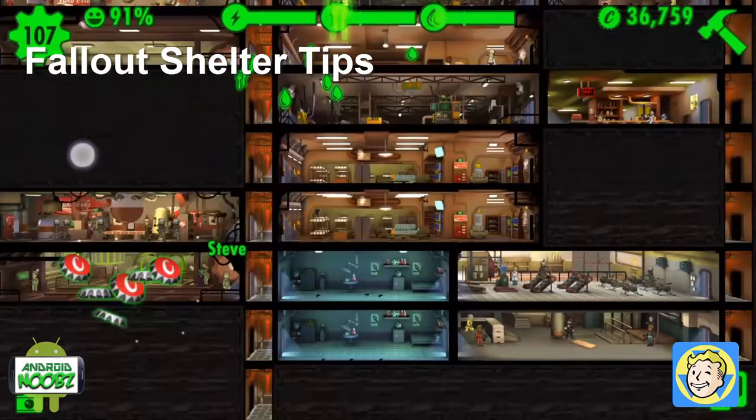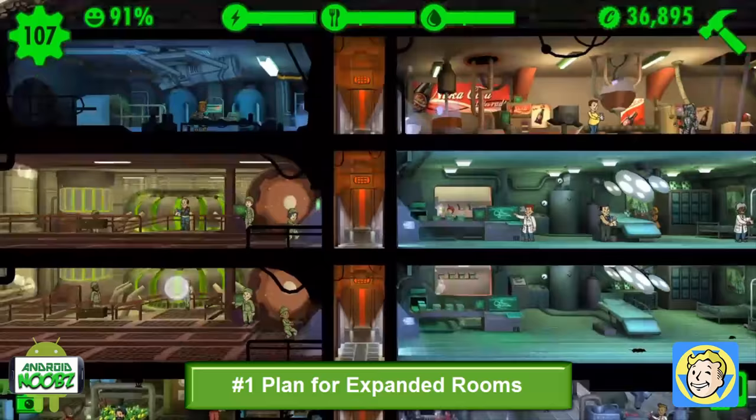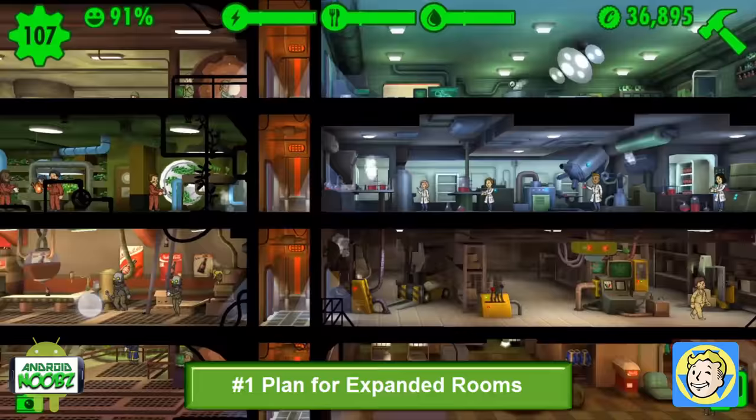The first tip is to plan for expansion. Rooms can be expanded three spaces wide, so build downwards with elevators when starting your vault.